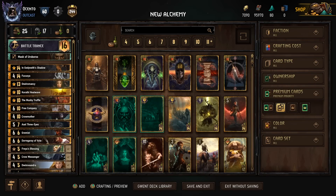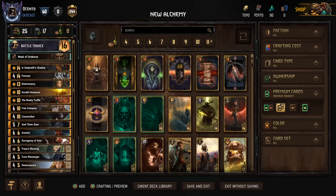Patch 11.3 was all about giving more support to bonded units, and I felt like that plays really well with Battle Trance Alchemy. I want to go over some of the changes here to the deck and explain what's going on, and then we'll get into some games with live commentary for reference. Before, one of the big problems I found with Alchemy was consistency.